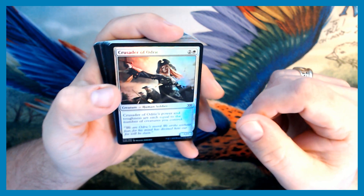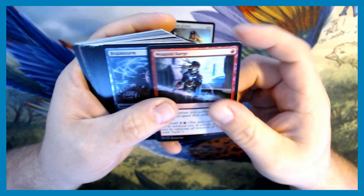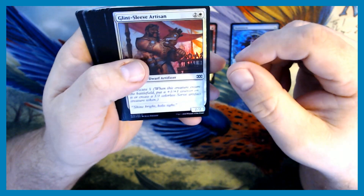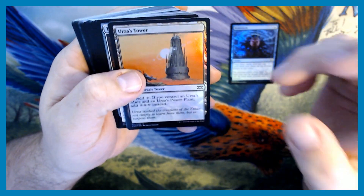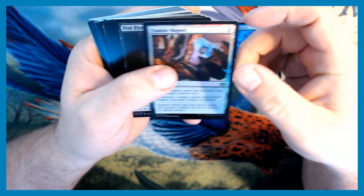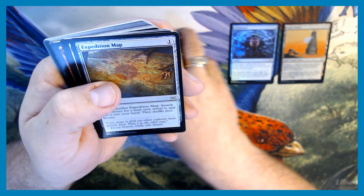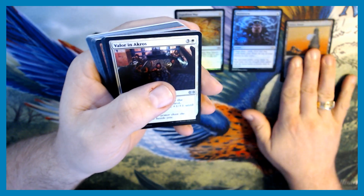For our commons we got Crusader of Odric, Weapon Surge, and a foil Brainstorm in our common slot — that is definitely a nice card. We also got Glint Sleeve Artisan, a foil Urza's Tower, Tumble Magnet, Dire Fleet Hoarder, Death Hood Cobra, and an Expedition Map. This is shaping up to be a better pack already.